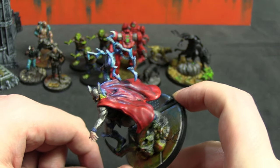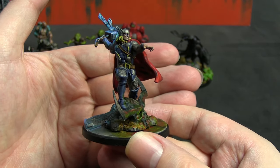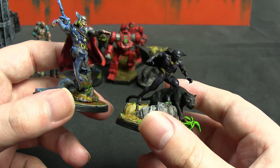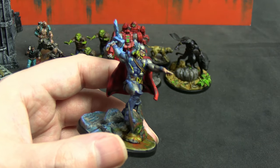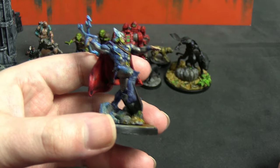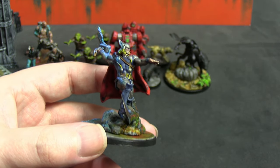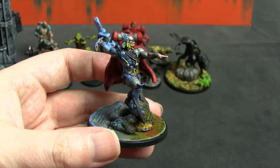The Thor model that comes in the official box is not in a great pose — the more you look at it the worse it gets. This version makes complete sense: he's about to bring the hammer down or shoot someone with lightning. You can also get an alternative version where he's spinning the hammer if you want it to look like he's launching it. What I also love about this sculpt is it reflects how chonky and tall Thor actually is — Asgardians are really tall, and none of the official Crisis Protocol Asgardian models seem to remember that.